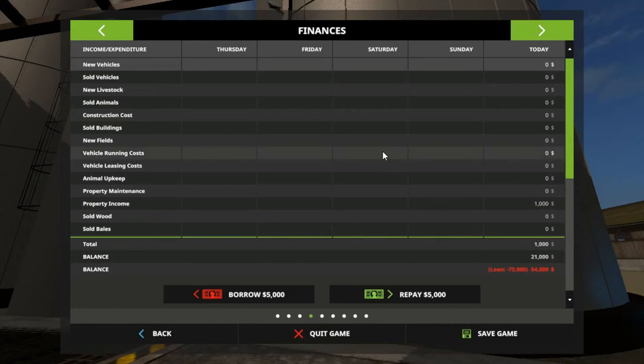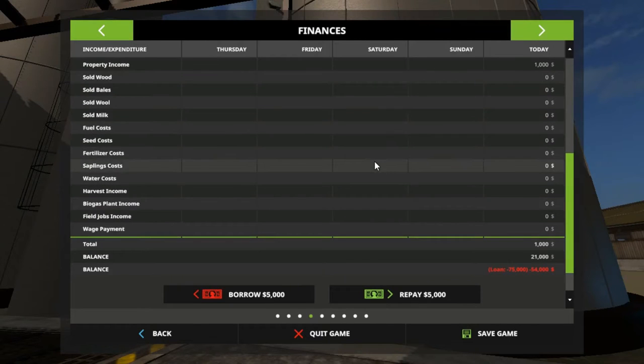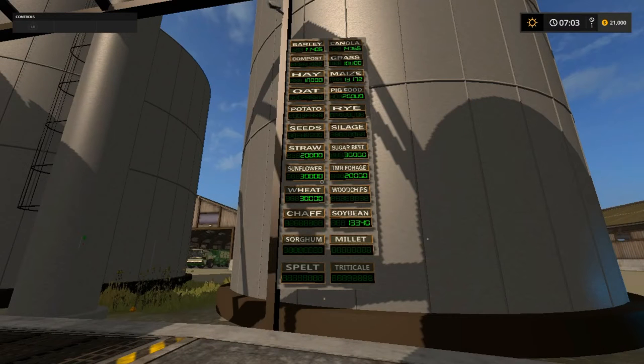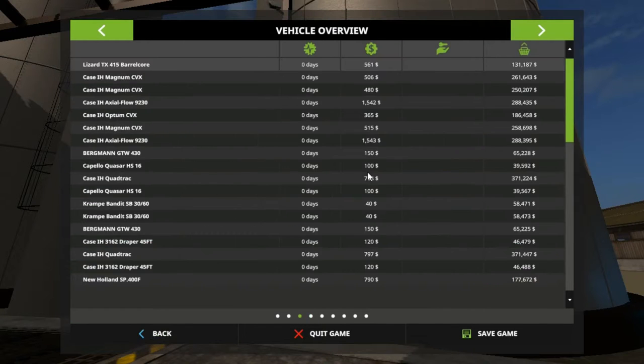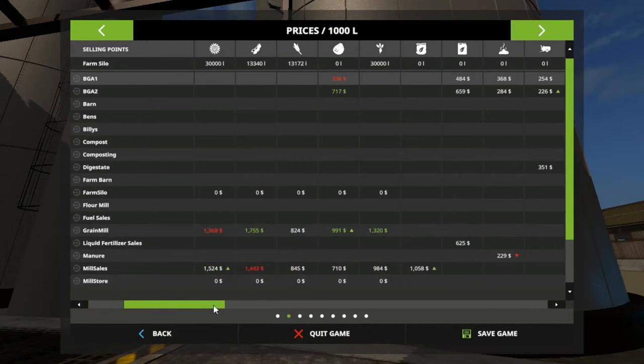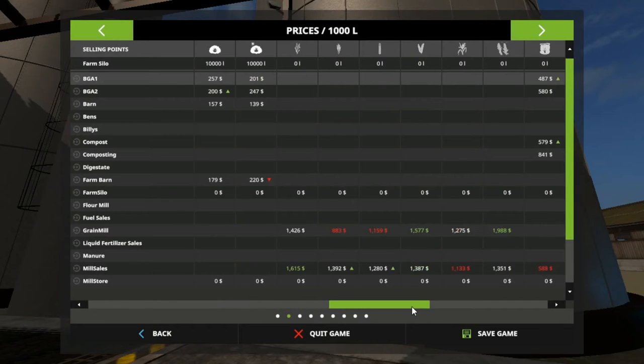We already gained a thousand dollars in just the little time I've been in here — property income. Must be a windmill or something. As you can see, that's all the stuff we have in here, which we could go sell some of if we wanted to.